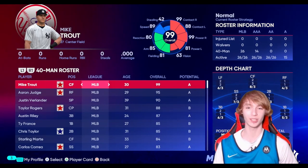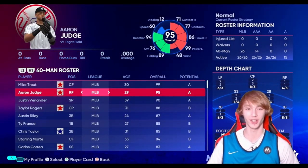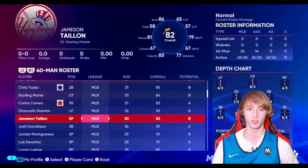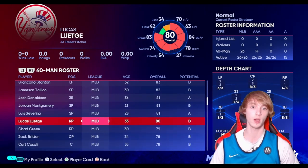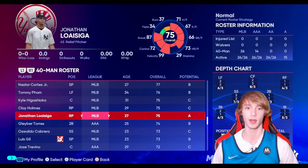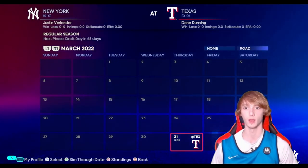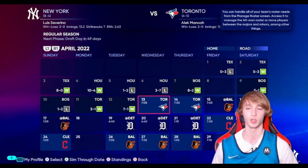Let's check this team out as a whole. We got Mike Trout at 99 as our star, Aaron Judge, Justin Verlander, Taylor Rogers, Austin Riley, Ty France, Chris Taylor, Starling Marte, Carlos Correa, Giancarlo Stanton, Jameson Taillon, Josh Donaldson, Jordan Montgomery, Luis Severino — this team is just great. Zach Britton too. This team keeps getting better and better. Let's go ahead and start simulating and see how well this team can do.